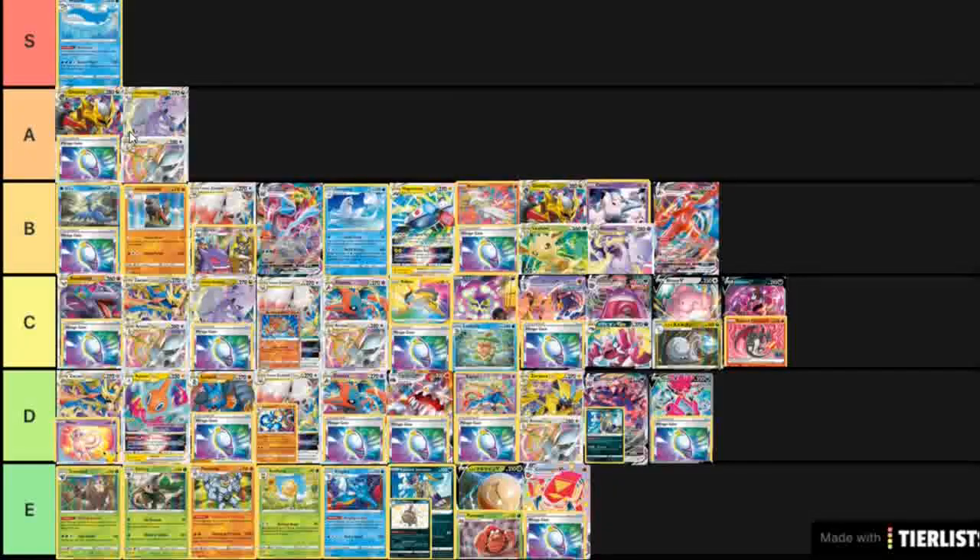Deoxys V-Star Arceus is another one not many people are talking about. Its attack does 190 and then a 60 snipe, and its main attack does 60 for each energy attached to both active Pokemon — pretty strong attacks and stats. But does this actively outclass many other archetypes we already have with Arceus? Not really. You'd probably run one or two Deoxys V-Max to make use of the Protective DNA ability, but it's a strange one — it could be decent, but I'm not 100% convinced.